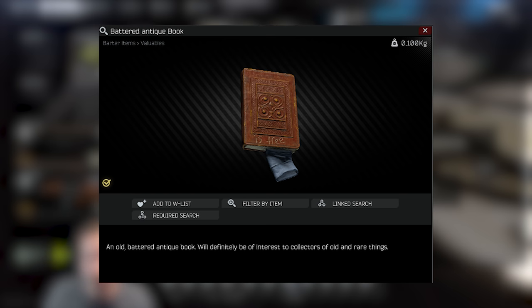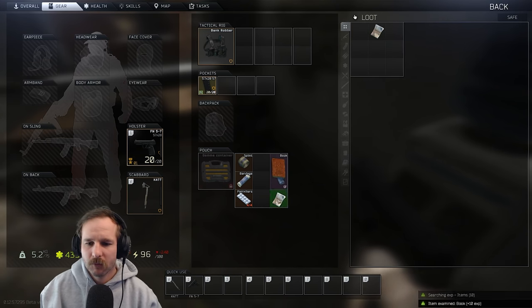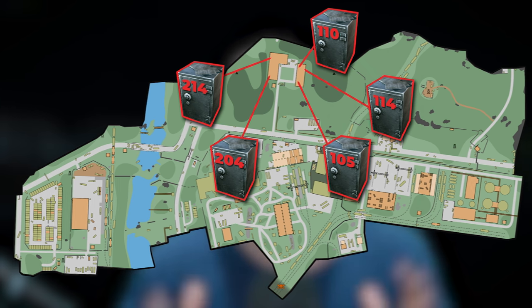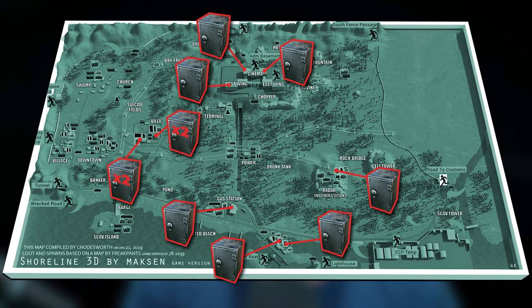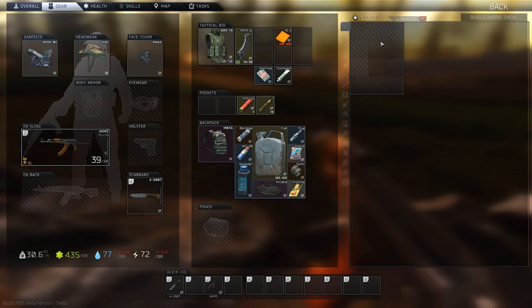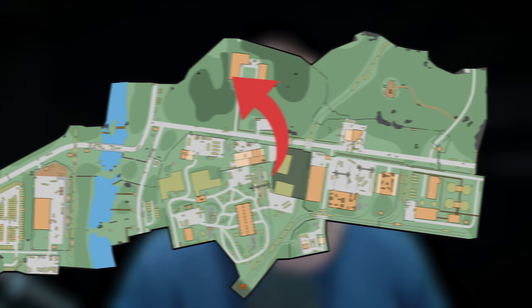Next we have the Battered Antique Book. This used to be a really hard item to find, but it's no longer very difficult. The easiest way by far is safes. If you're after safes, go to Customs — in the three-story dorm you've got 204 and 214, and in the two-story dorm you've got 110, 114, and 105. There's five safes in close proximity you can loot there. Otherwise, jump across to Shoreline — both the cottage and the locked cottage have four safes with a pretty good chance to find it. Other locations include the hallway on the third floor of Factory on the bookshelf halfway down, and the Mark Circle on Woods. The wiki also suggests Customs room 203, but you'll just find this one in safes.